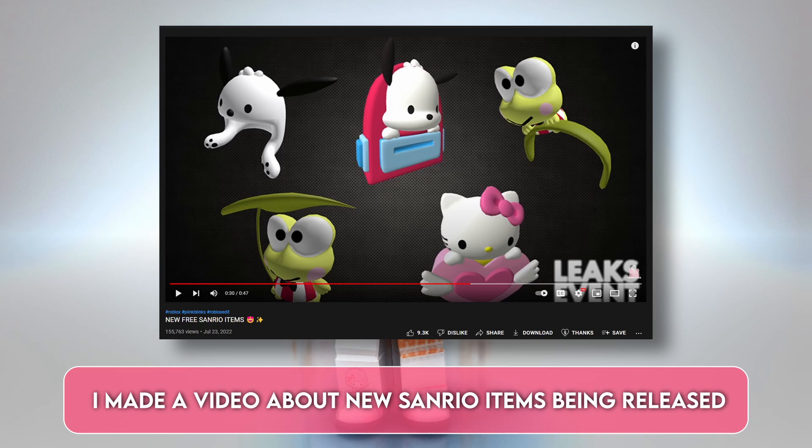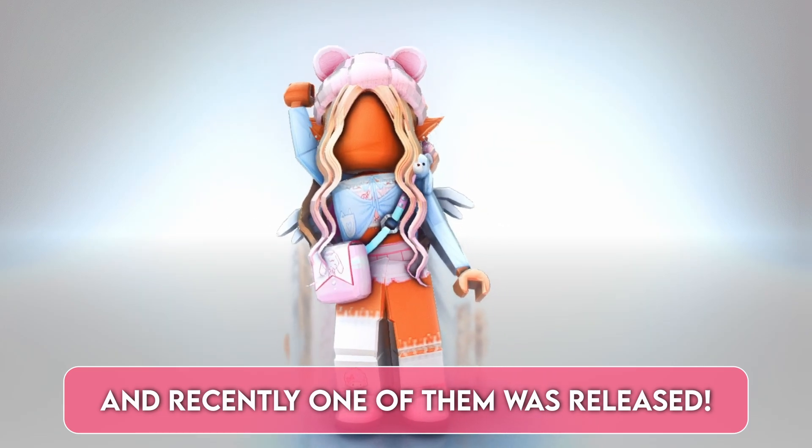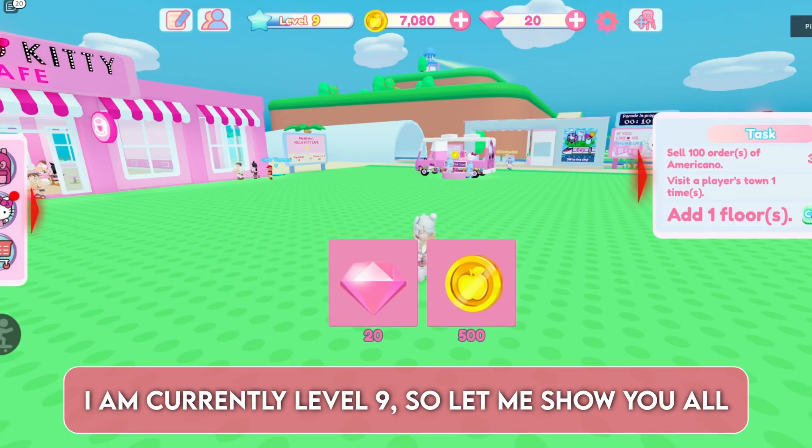As some of you may know, I made a video about new Sanrio items being released in Hello Kitty Cafe, and recently one of them was released. So today I'm going to show you all how to get it. To get this backpack you need to be level 25 — I am currently level 9.